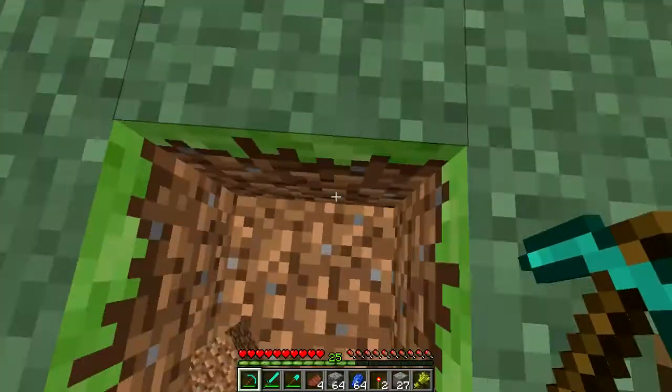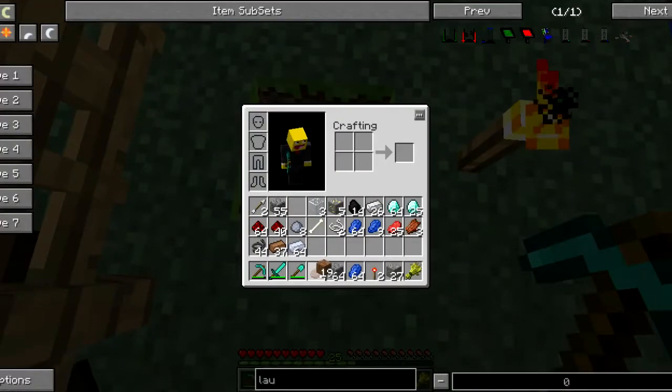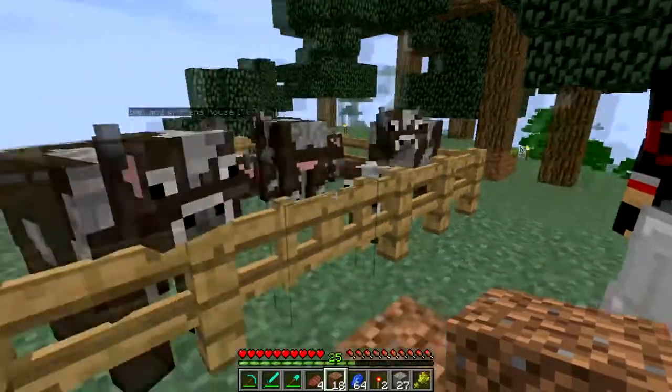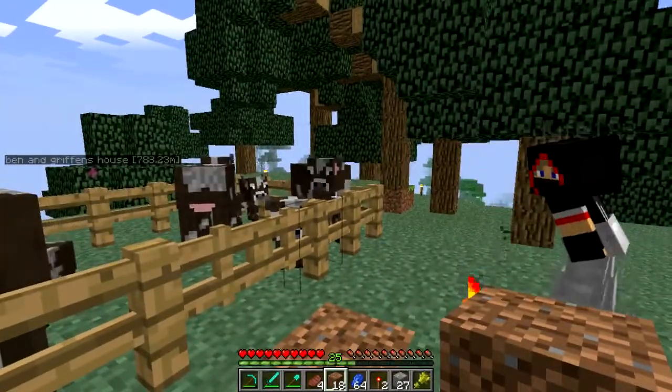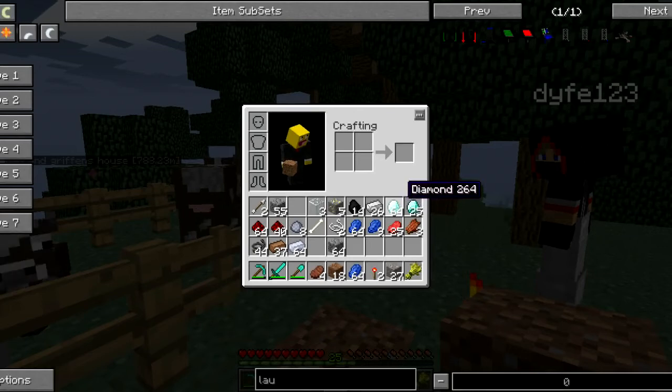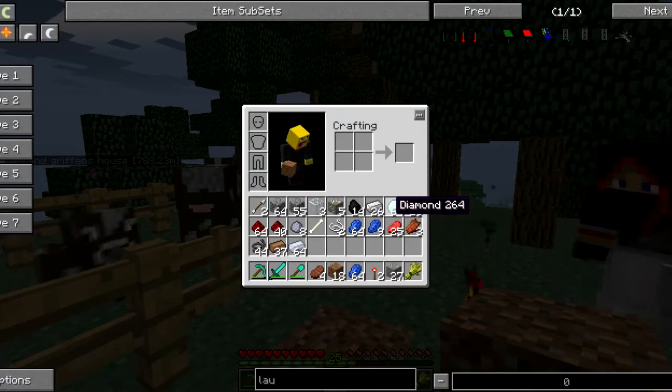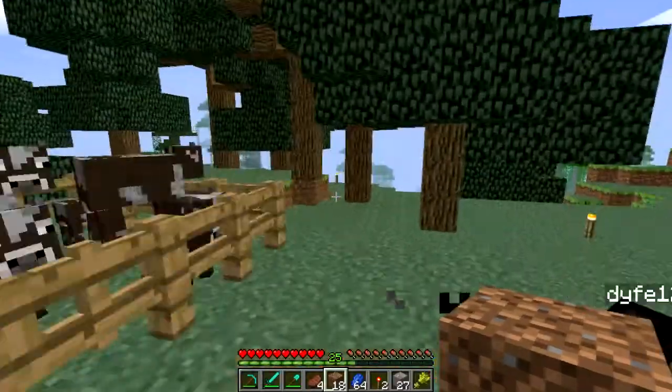We did a lot off-camera — I mean a lot — and it's pretty awesome. We have lots of diamonds. We have a little too many. I'll explain that. Please don't think we're cheating, because I swear we're not cheating. I'll show you later. I have a stack and 25 in my inventory.